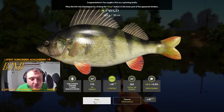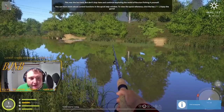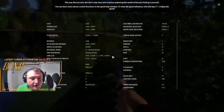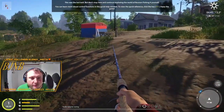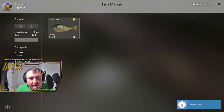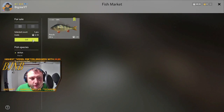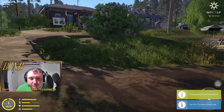We caught a fish. For quick reference, you go to F1. As you can see, that perch that's a little bit bigger is worth a lot more silver. We're going to go in and sell that, because that's what we want to do.